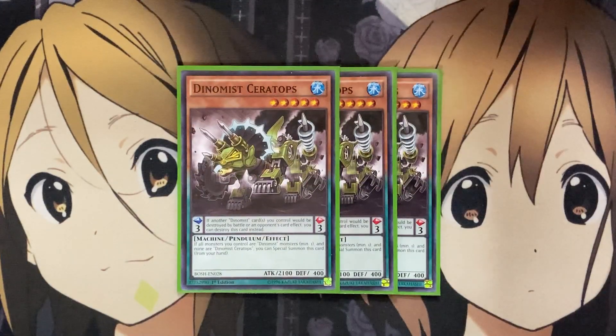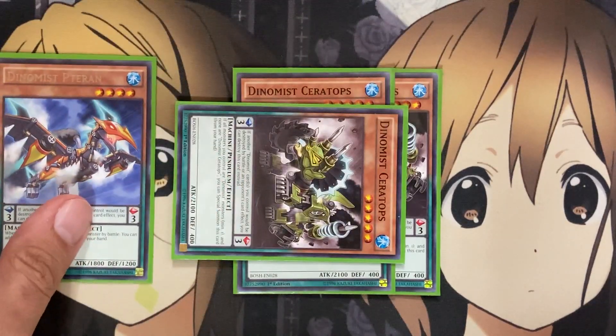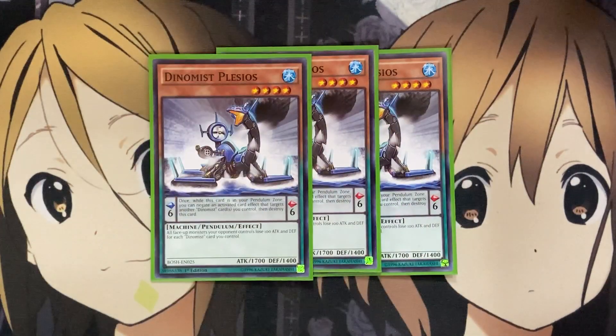Once again, another protection effect for a Dynamis card when it's in the Pendulum scale. And if all monsters you control are Dynamis monsters and none are Dynamis Ceratops, you can special summon this card from your hand — just another easy special summon. You can have your Viterran be your normal summon and then Ceratops as the special summon onto the field. I also run three Dynamis Plesios. With this card, all face-up monsters your opponent controls lose 100 attack and defense for each Dynamis card you control. So the bigger the Pendulum summon, the better your consistency for this attack lowering. And once while this card's in your Pendulum zone, you can negate the activated card effect that targets another Dynamis card you control and destroy it — more protection, just like your other ones.